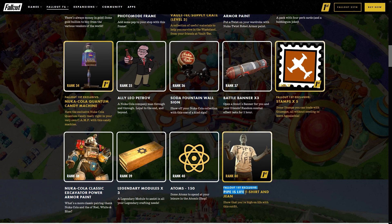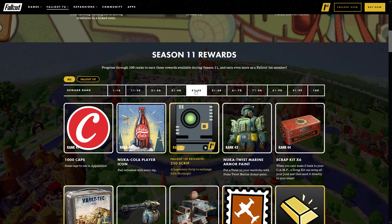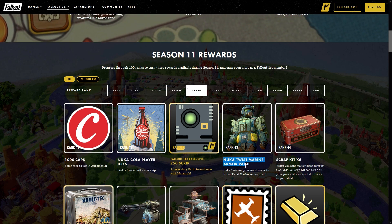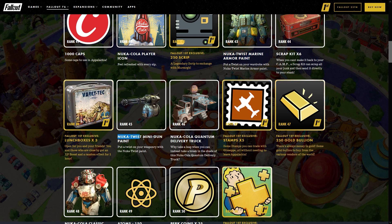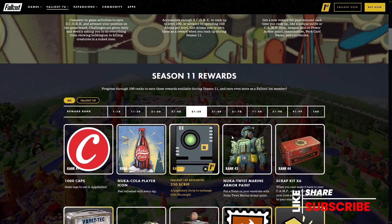Rank 36 the soda fountain wall sign, rank 38 the Nuka Cola Classic excavator power armor paint. Rank 40 is going to be the Fallout First exclusive Pipe is Life t-shirt and jeans — and there's actually a story behind that, it's pretty funny. Rank 42 is going to be the Nuka Cola player icon, rank 43 the Nuka Twist marine armor paint, rank 45 the Nuka Twist mini gun paint, rank 46 Nuka Cola Quantum delivery truck, rank 48 the Nuka Cola T60 power armor paint. At rank 50 — kind of new this low on the scoreboard — you get 25 perk coins along with the Fallout First exclusive a 10 score boost.